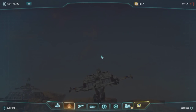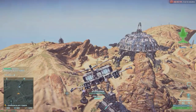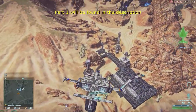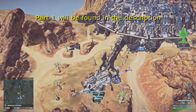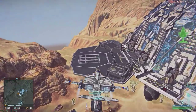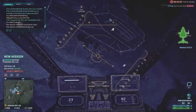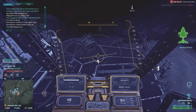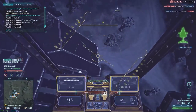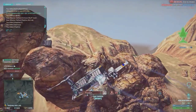Hey guys, this is Matthias, and this is going to be my second Beginner's Guide ESF Tutorial. This video is going to be focusing only on air to ground. I'm going to be using the air to ground nose guns. ESF is the acronym for Empire Specific Fighter, meaning there is a specific one for each empire, and each one also has a specific empire-specific dedicated air to ground nose gun, or anti-infantry nose gun I should say.